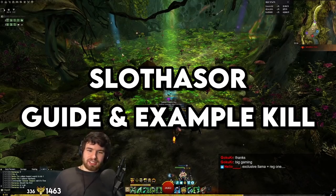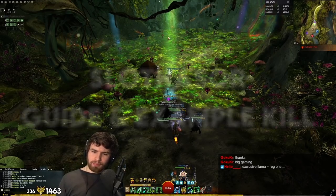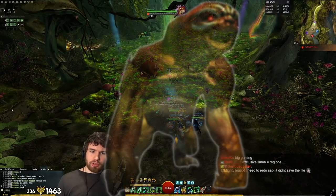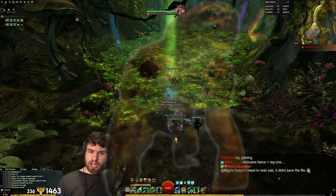If you guys thought that Sabathur was a Pug Slayer, then welcome to the ultimate Pug Slayer. It is the Slothasaur. A cute boss, but a deadly boss.